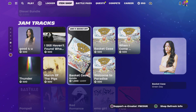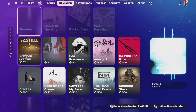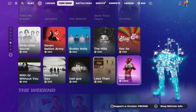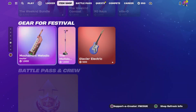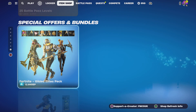We've got jam tracks down here and one's been taken away. That brake thing's still there — the skin's still there inside the jam tracks. We've got the Weekend Bundle, the instruments, 25 levels, and the water section down here.